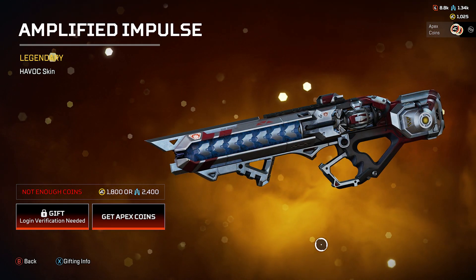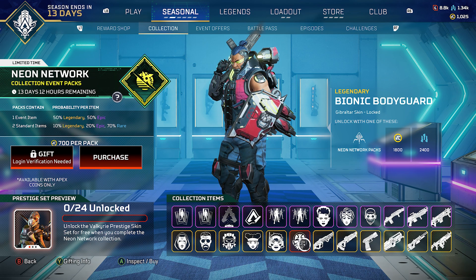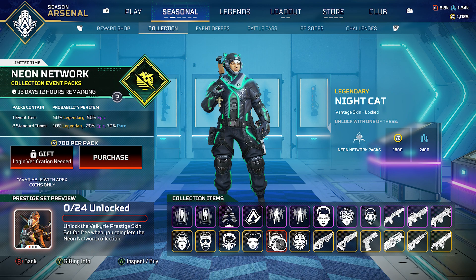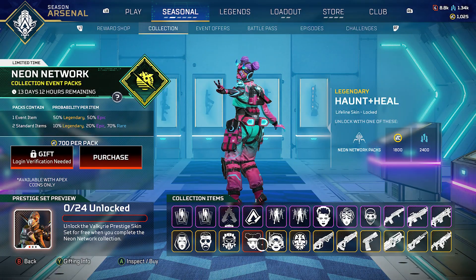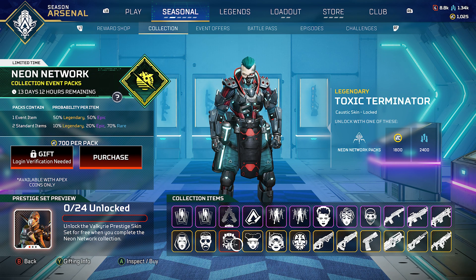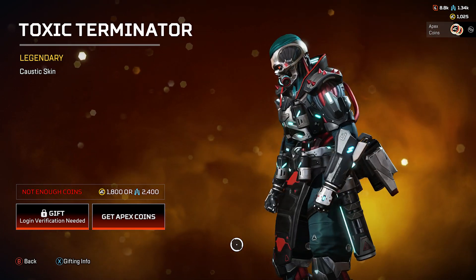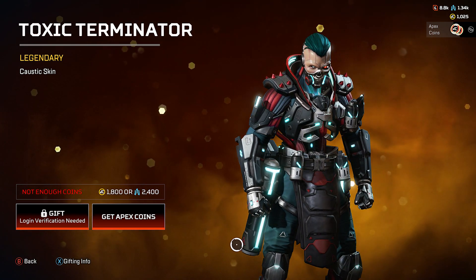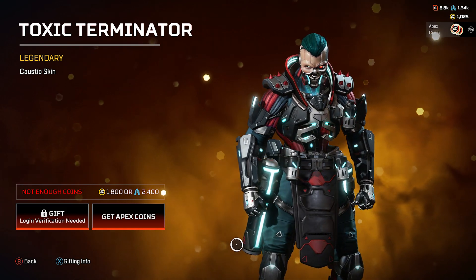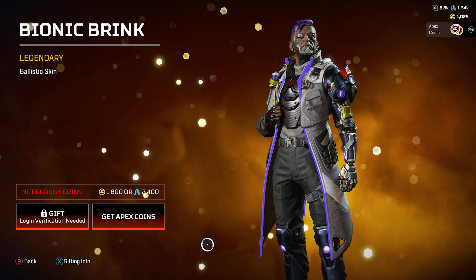For the legendary legend skins: Gibraltar gets a new skin. Then the Knight Cat Vantage skin — it's alright. Haunt Plus Heal — very cyberpunk, looks decent. The Toxic Terminator for Caustic — this one is badass. You can see the robotic spinal cord, the torso is hollow inside. They did a great job with this one.